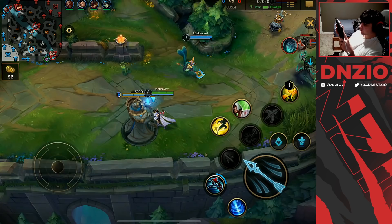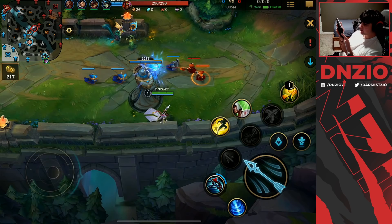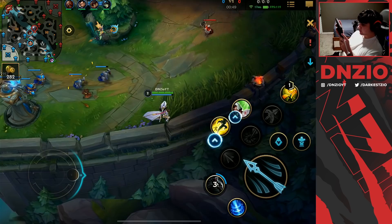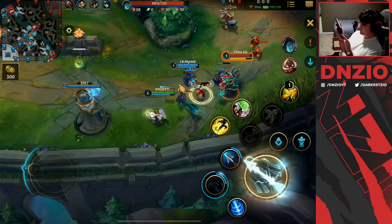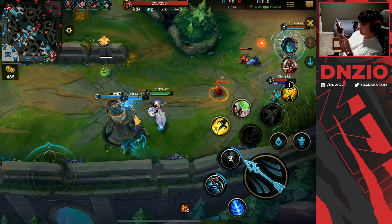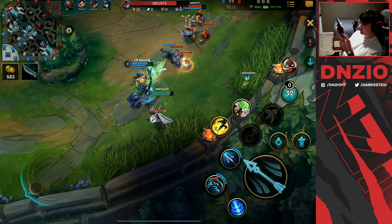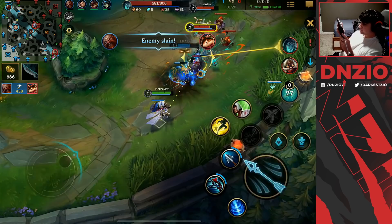Why is Thresh playing the wave like this? Guys, if you're the enemy ADC support, you do not want to shove the wave like this, because it just allows the enemy ADC like me to just farm for free — I don't need to trade. I did miss a minion though. Against Corki, you got to be very careful and watch out for that flay. Now he has his pull up. I don't know why my Nami needs to just chill — just don't auto trade with Thresh like that. We're going to ward this bush and I can't really trade with Corki either.